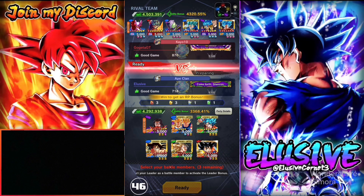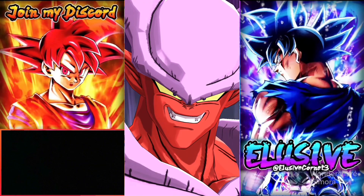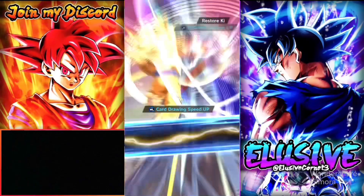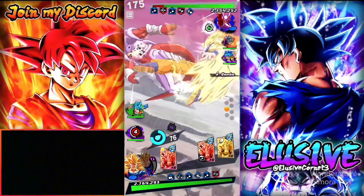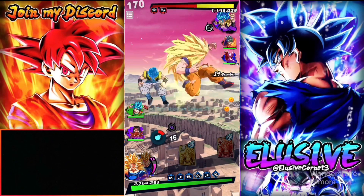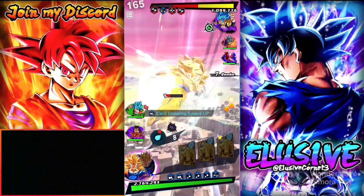Final match of the video against the best team we've fought all video - the ultimate test for Z duo with their plat equip. They have Janemba, UVB, and triple ultra. Tackle maybe - no, just a clash, better than nothing. We win the clash - barely. Keep the combo going. That's really good blast damage - the Goku side of the character is actually pretty solid, he can do some good damage.